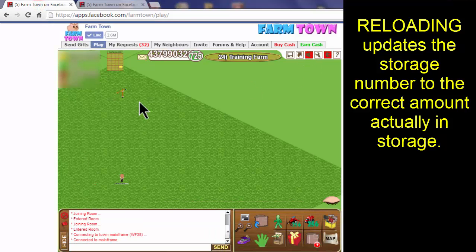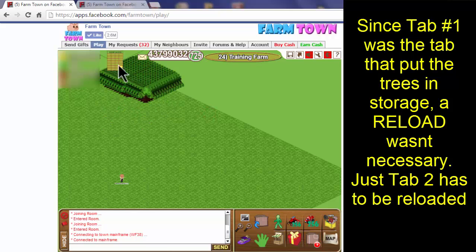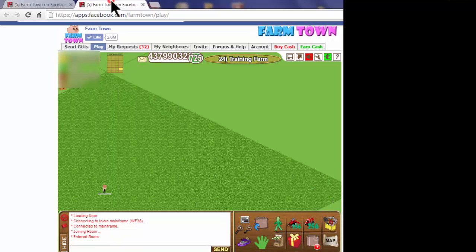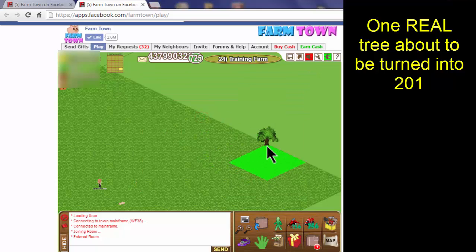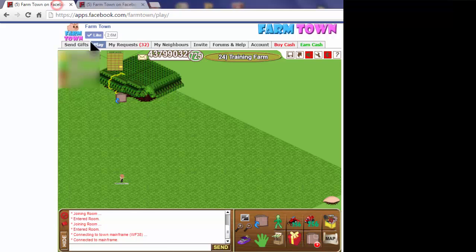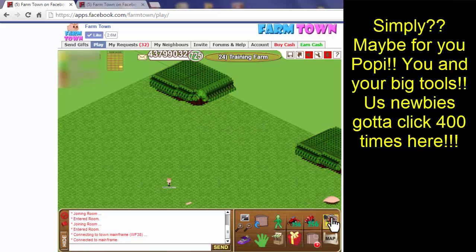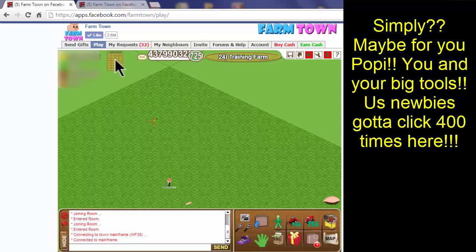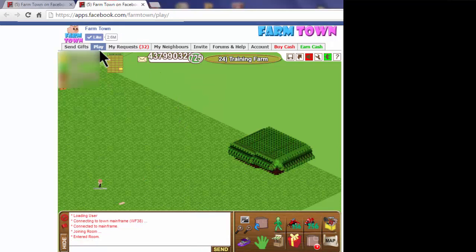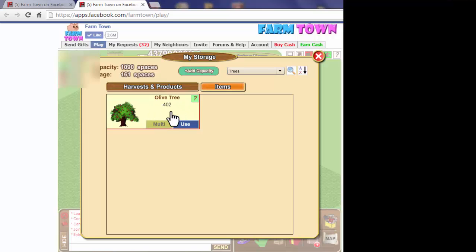So I'm going back to tab number one, going to my storage, and I'm going to multi-plant our 200 trees and put them up here. Now we need to add one tree back into storage. Go to tab number two, and we will multi-plant these 200 trees. Now we're going to return to tab number one and refresh the farm. Tab number one sees both sets of trees that were planted, so we simply add those to storage. Returning to tab number two, we reload the game. Tab two can see there are no trees on the farm, and going to storage, we now have 400 trees.